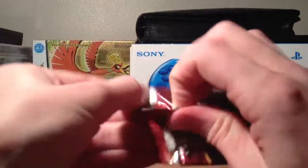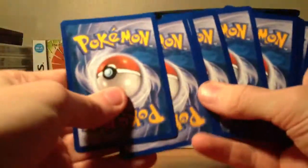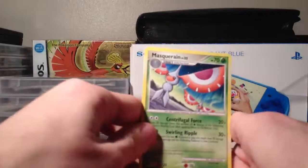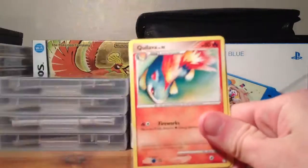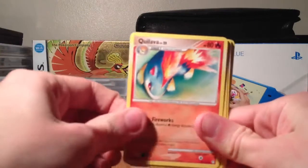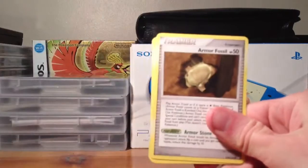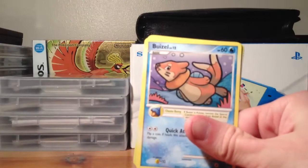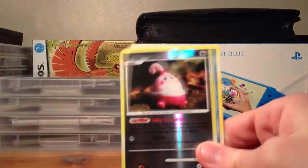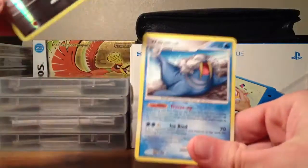Magmortar pack next. We've got a Masquerain, a Chingling, Quilava — which looks really cool — Cyndaquil, Armor Fossil — which looks really cool as well — Doduo, Buizel, Buizel, a Happiny Reverse, and a Walrein.